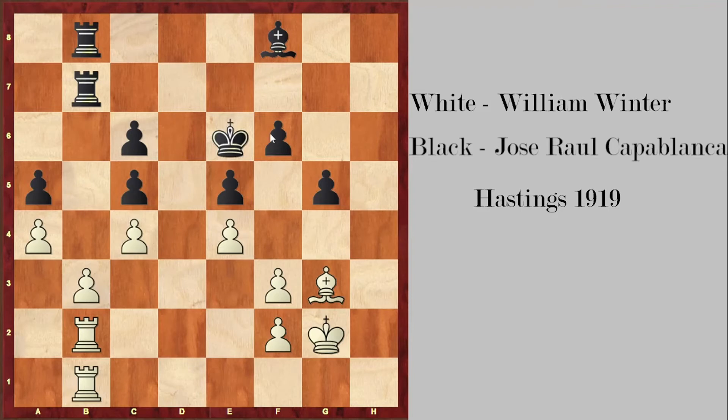Black is going to open up the position at some point with f5. He will play rook d7, rook d8, put his bishop to g7, push f5, and at a certain point open up the position. Even if that means the bishop on g3 comes out, what's more important is that the b3 pawn is going to be very vulnerable.